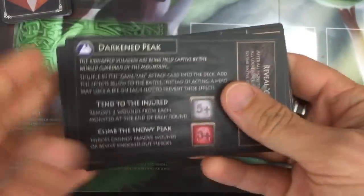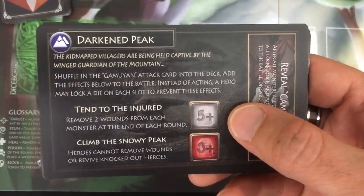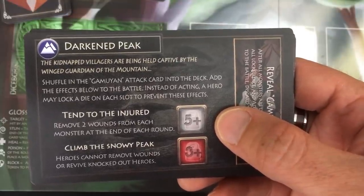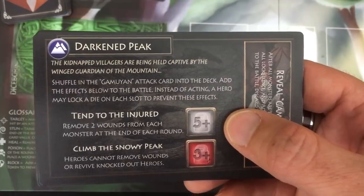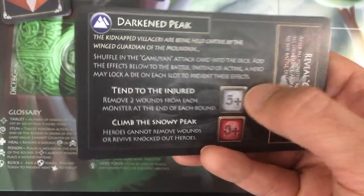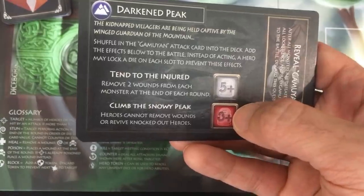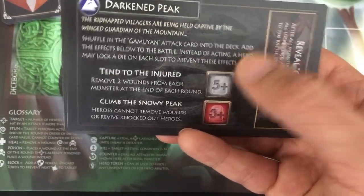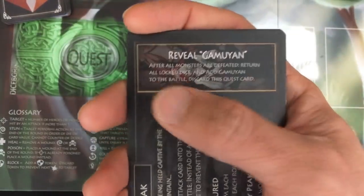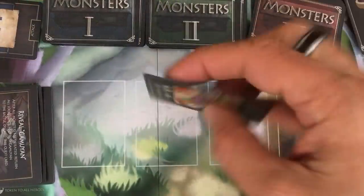With our final level-up out of the way, we're going to the third quest: the Darkened Peak. If we survive this, we get to actually fight the boss. The kidnapped villagers are being held captive by the winged guardians of the mountain. I shuffle in the Gamayon attack card into the deck and add the effects to the battle. A hero may lock a die to prevent these effects. Any color die five-plus goes to the injured; at the end of every round, remove two wounds from each monster — that's going to make it tough to finish them off. Climb the Snowy Peak: heroes cannot remove wounds or revive knocked-out heroes, so I can't actually heal as long as that's active.